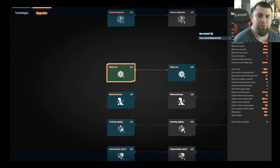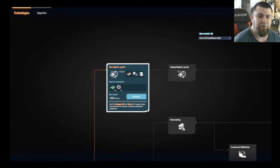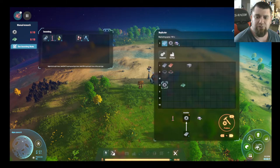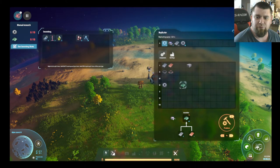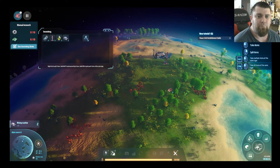We need to think about research, so we're going to go back to technologies by left-clicking on Technologies at the top left and look at what we have available. My first pick is usually the logistics system, which gives you your conveyor belts and storage facilities. We'll escape out and check its requirements — it says we need 10 gears and 10 circuit boards. Looks like we need more copper.